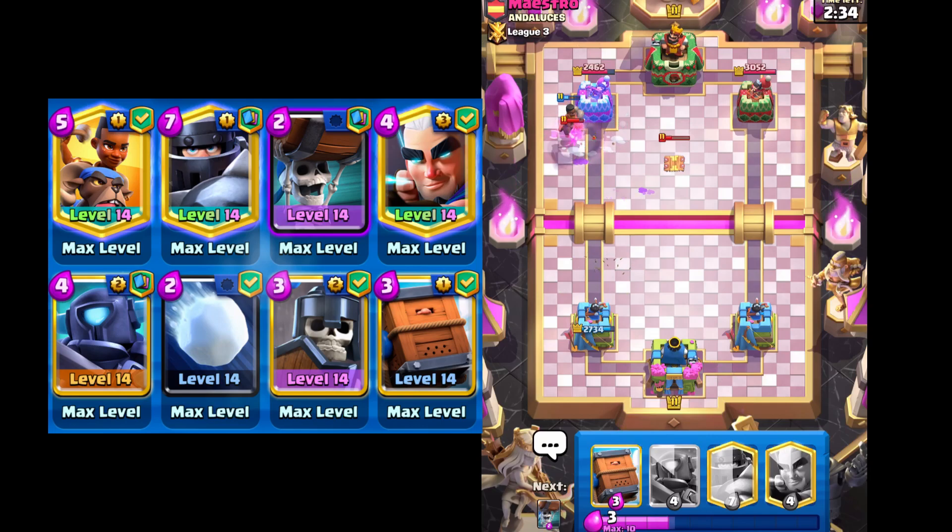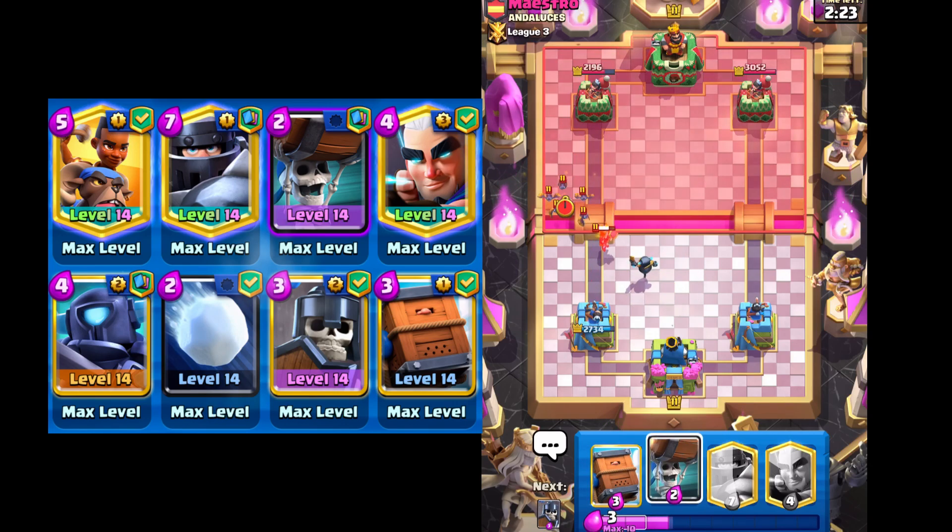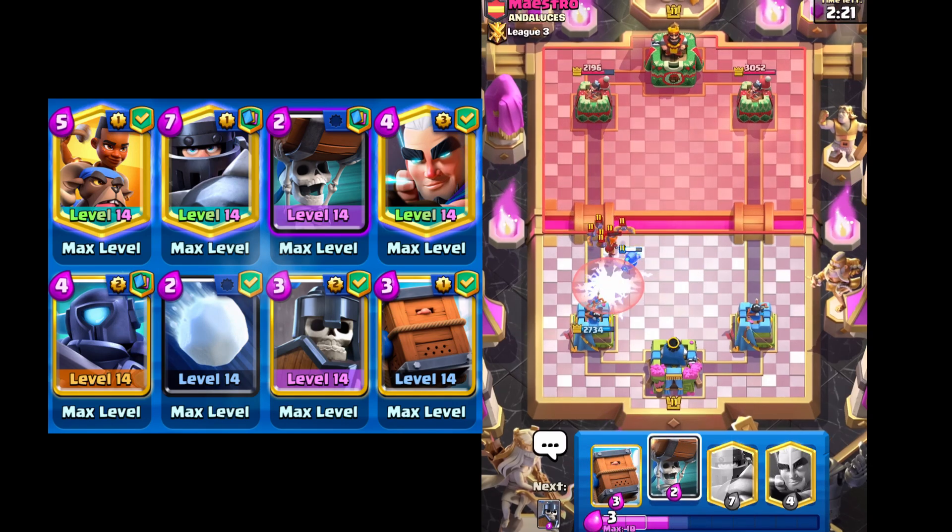Hopping into this video, playing against Maestro here. He's got Valkyrie, so we did get a charge shot and an extra hit from the Ram Rider. So definitely would take that. And I think the bats, even with the zap, are not gonna get a hit on the tower. So that's really solid.